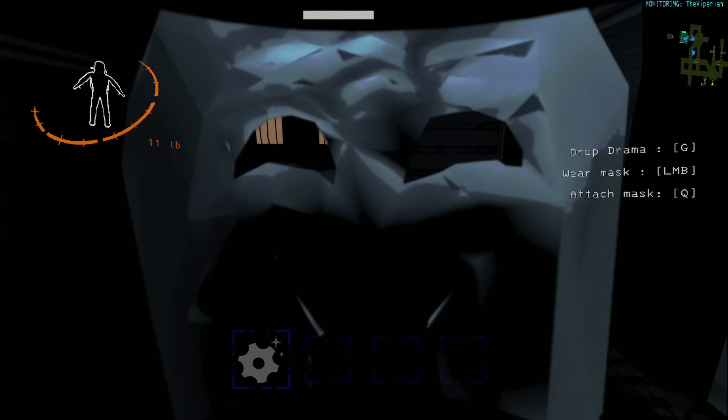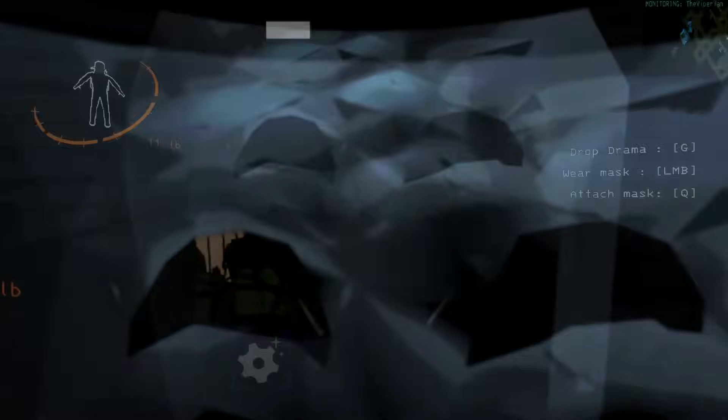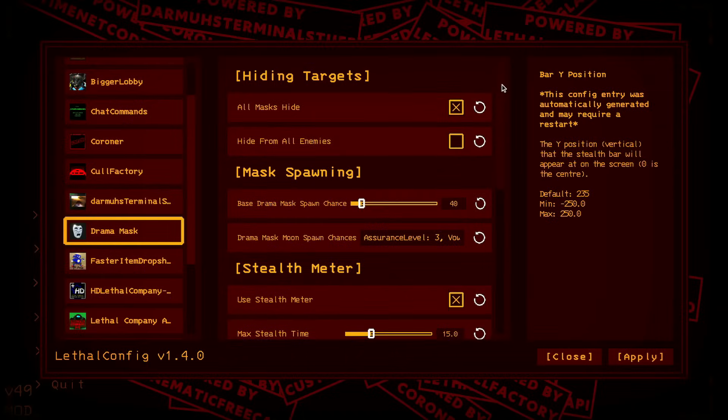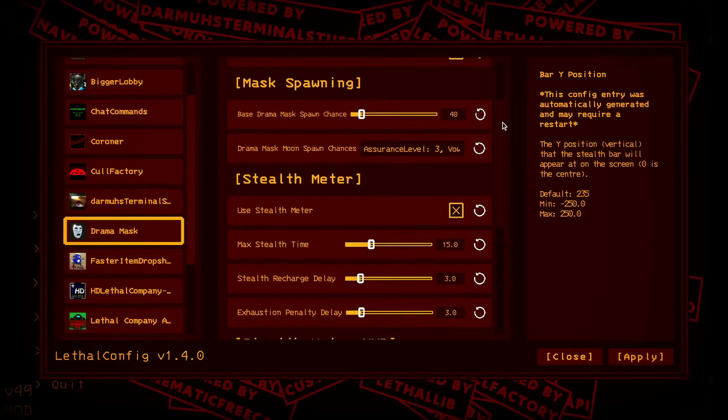While this may sound overpowered, there is a stealth meter that is used while attempting to hide while using this mask to balance this out. Once the stealth meter runs out, you are basically a target next. Pretty configurable as well to suit your playstyle and liking of how this mod functions.